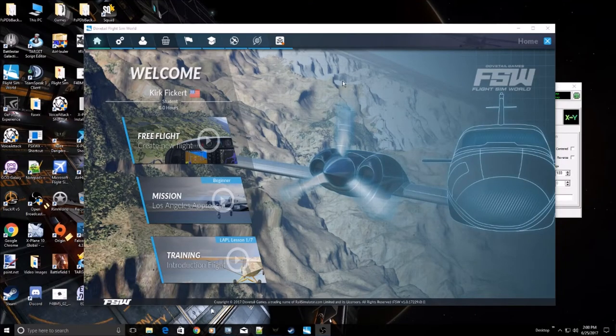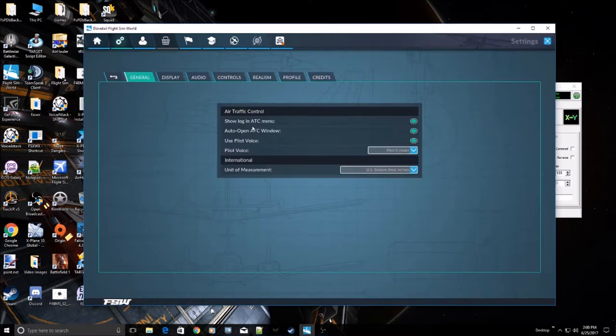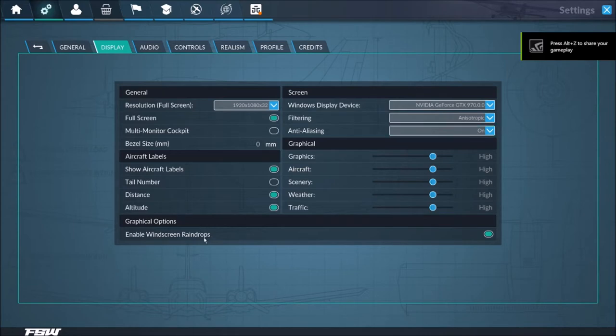Hello YouTube. Today I'm taking a look at Dovetail Games Flight Sim World. I got this because I purchased Flight School a year ago for $15, and that allowed me access to the full retail version.